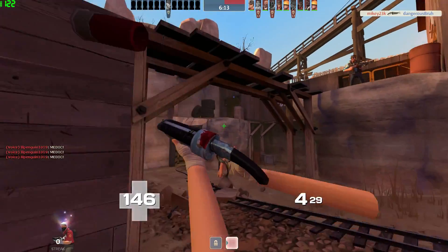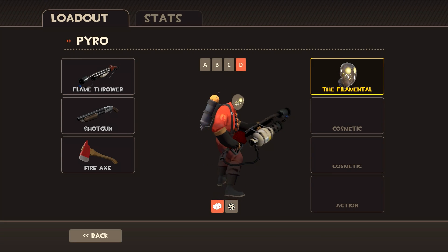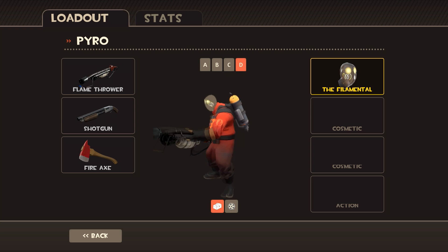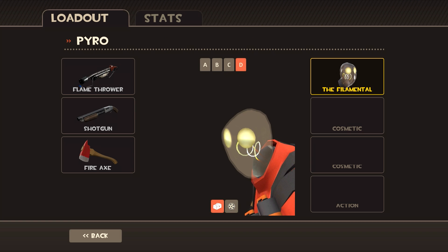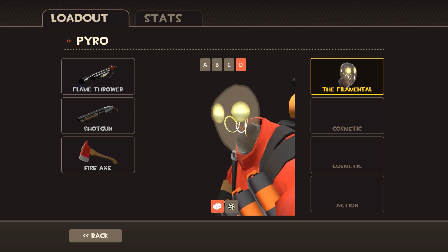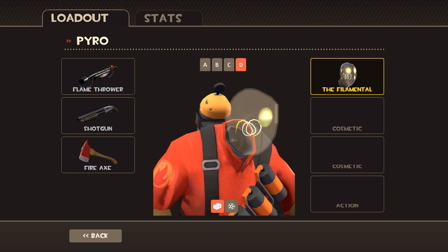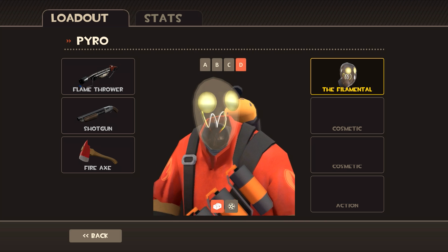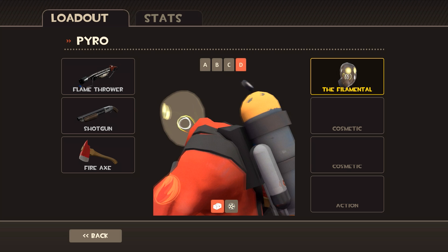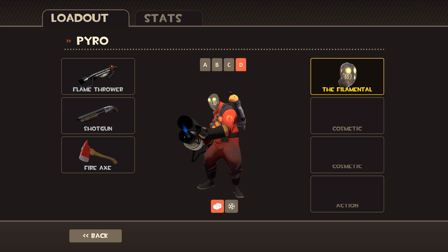Anyway, let's get into it. One of the hats that you guys pointed out that I missed was the Filamental. I absolutely love this hat — it is actually really really cool. It was one of the most popular ones in the Robo Boogaloo update, and I think I unboxed one ages ago when the update first came out and it sold for much more than a key. I love the fact that when you paint this thing, the light inside the head changes color as well — I just find that really awesome.